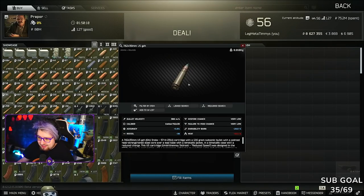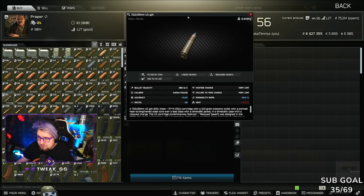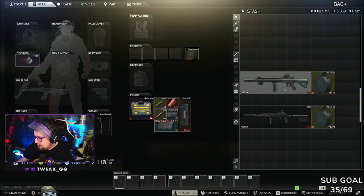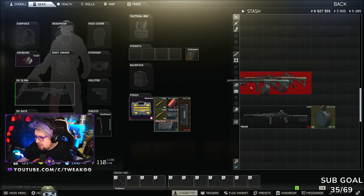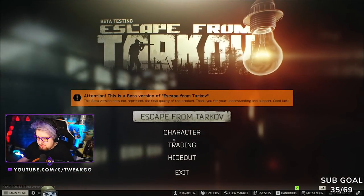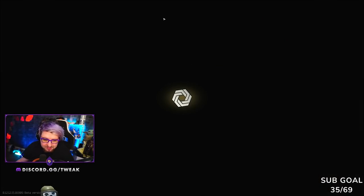Here's the thing that makes it broken: it adds minus 30 recoil to your weapon. So what I'm going to do is take the mag filled with BP rounds, stick that in the Mutant, then go to my hideout and fire all the rounds down range at the longest range target without trying to control the recoil — just to show you guys what it looks like. Then after that we'll do the same thing with the AKM.